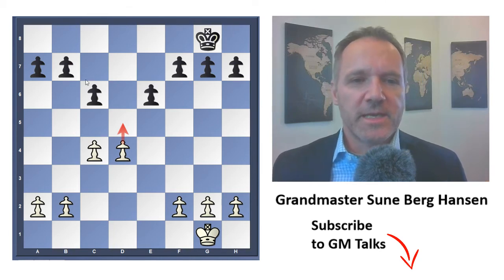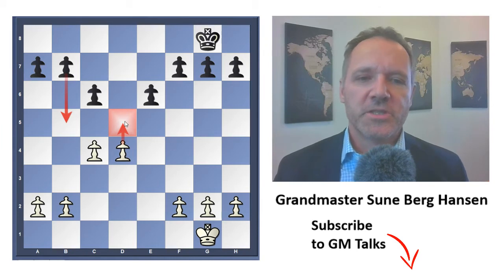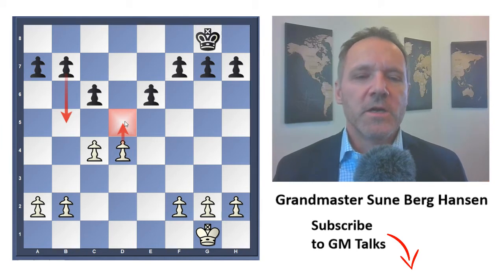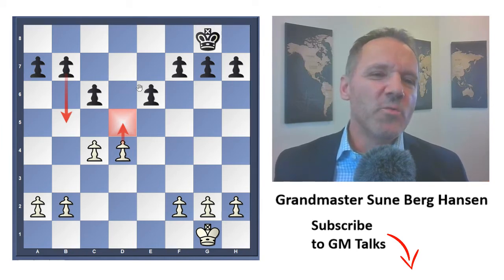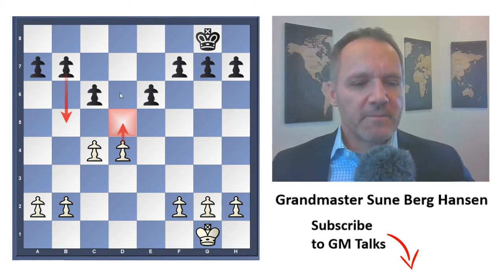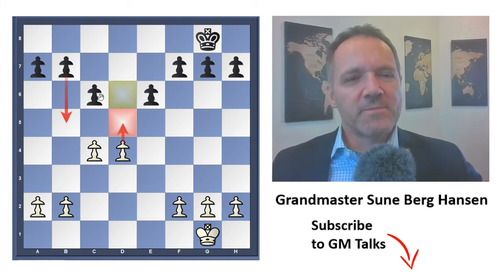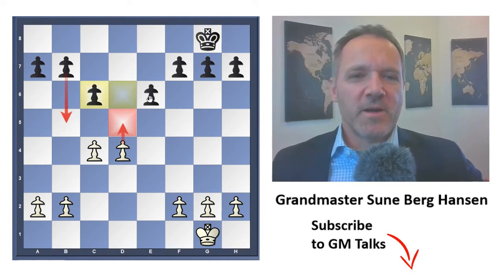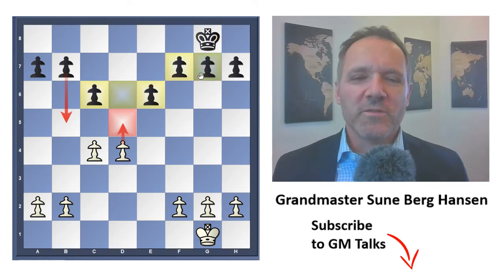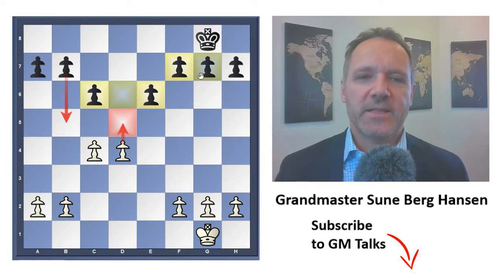Black has, of course, the same ideas: c5 and e5, and sometimes even b5, to try and get control of this key square — which is a common strategic idea. You also see that black has almost no weaknesses. This square could be weak, and some of these pawns can sometimes be weak, but they're all kind of defended, so white has to do some serious attacking to reach these points.